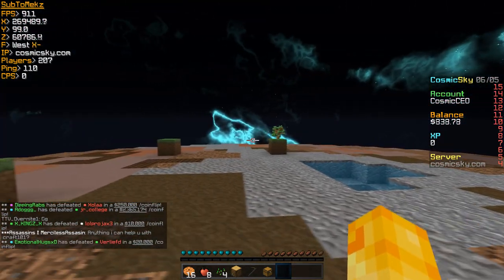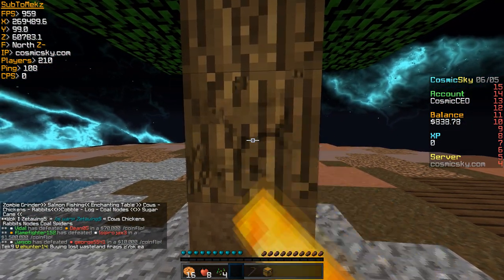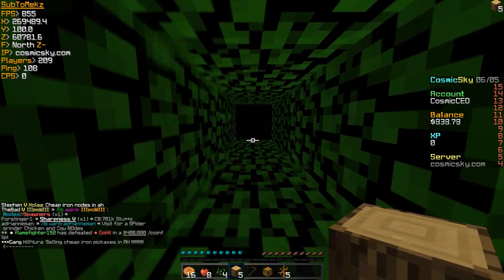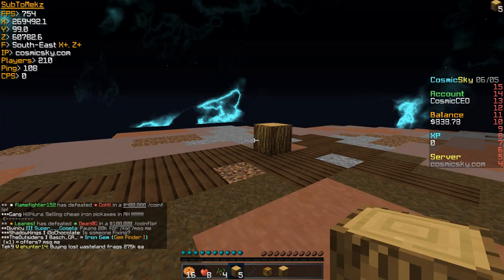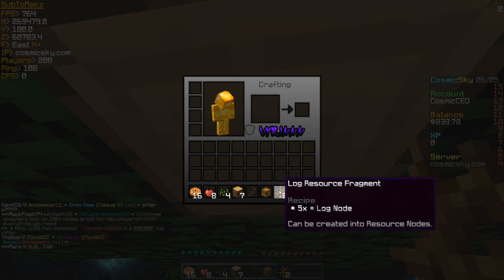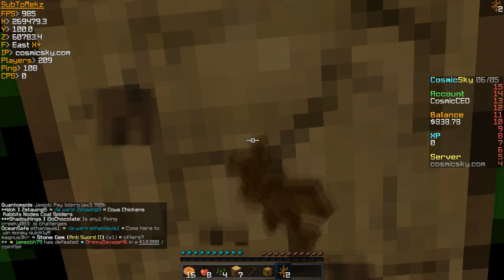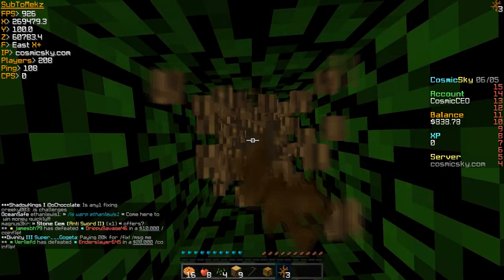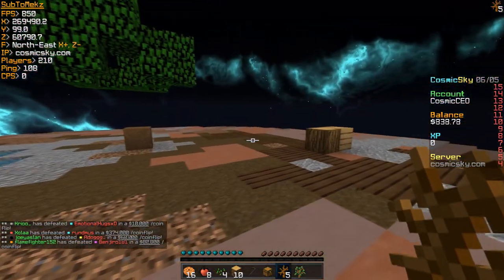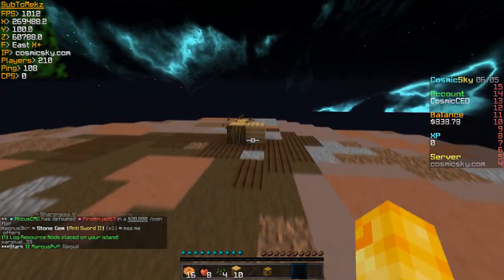From the starter kit you get cookies, apples, seeds, a log node, a wooden hoe, a chest, two saplings, three hundred dollars, and four grass blocks. Claim the money notes and start placing down your saplings because that is how you get more log nodes. Place these and wait for them to grow. While waiting, place your log node and mine your tree — this is a great way to get more log nodes.